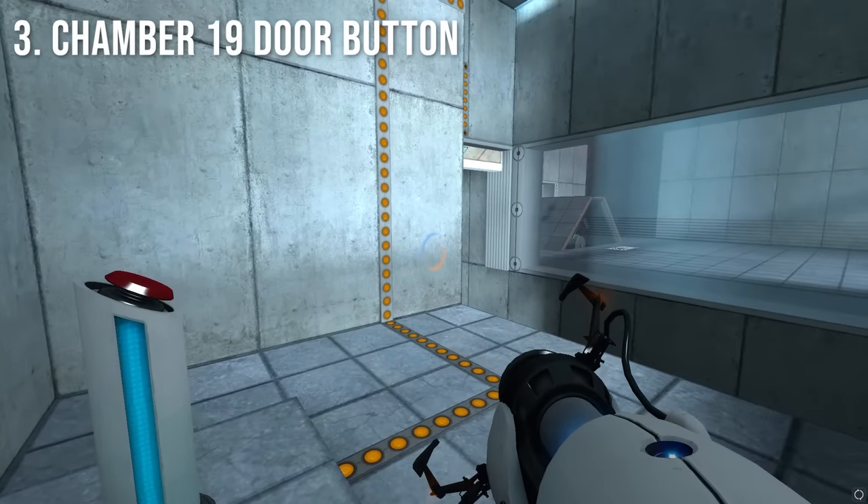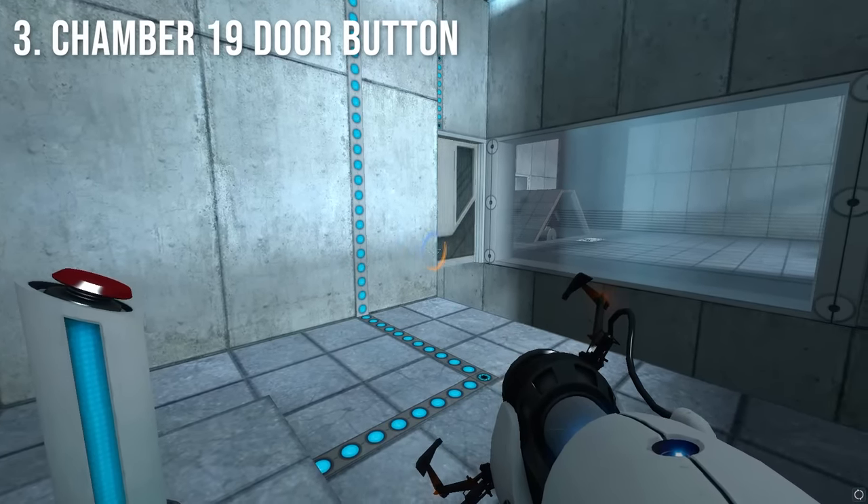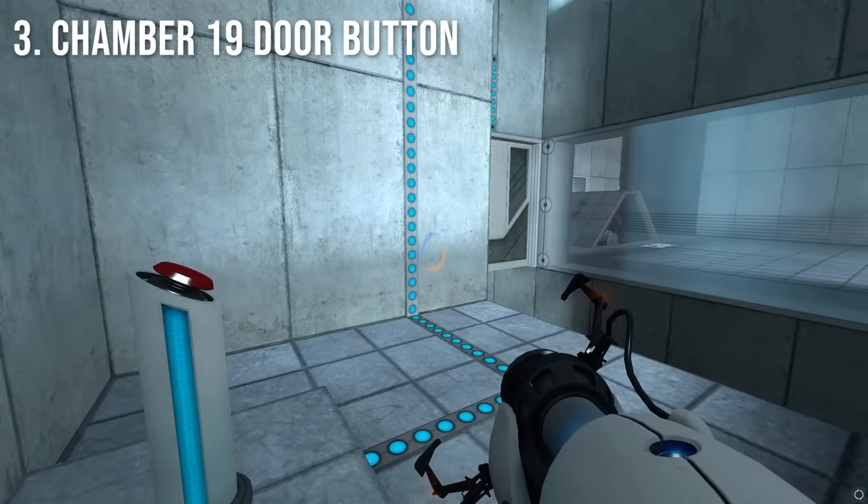Another fact about this button is that normally when you press it, the door will move up quickly and move back down very slowly. However, if you spam the button, the door will move up quickly and move back down just as fast.